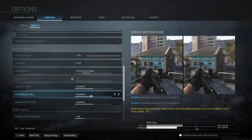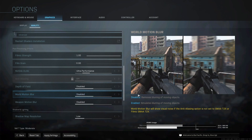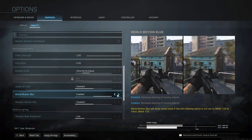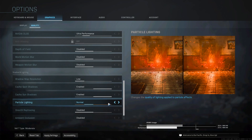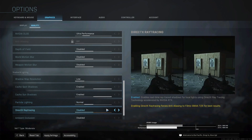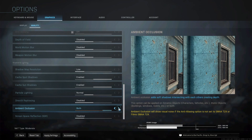Disable Depth of Field, disable World Motion Blur, and disable Weapon Motion Blur — it's a multiplayer game, you do not want these enabled. It literally shows you a preview of what happens: if there's a guy in a corner and you quickly turn and didn't see him and he shoots you, that's because you have motion blur enabled. Disable all three of these. Shadow Map Resolution put on Low, enable the next two, Particle Lighting Normal, and disable Direct Ray Tracing — you do not need this in a multiplayer game.